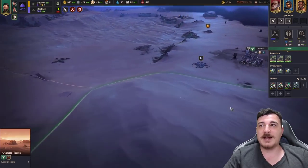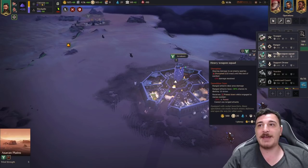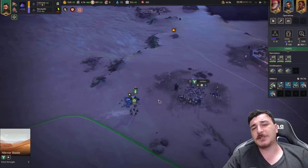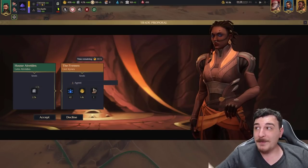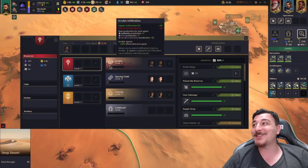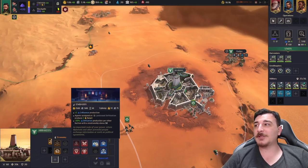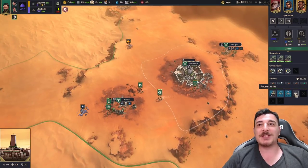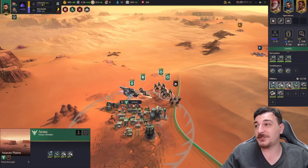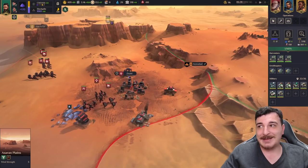We still have to deal with the natives attacking us. I'm going to recruit one Landsraad guard, some heavy weapons, and a couple of rangers, and pull back the rest — sometimes you have to lose a few battles to win the war. The Fremen are going to give me one of their agents if I give them some plastine — yes, for sure. I got a free agent from the Fremen, which is amazing! I'm also building an embassy to get more influence points so I can recruit even more Landsraad guards. I'm shocked I actually managed to take back this siege — I was sure I'd lose it.